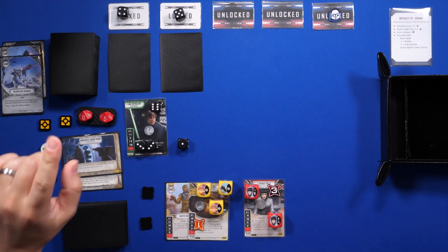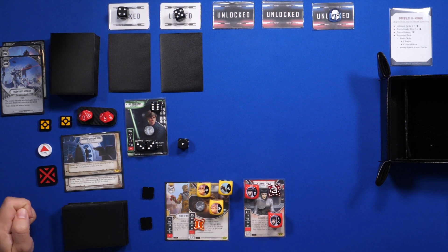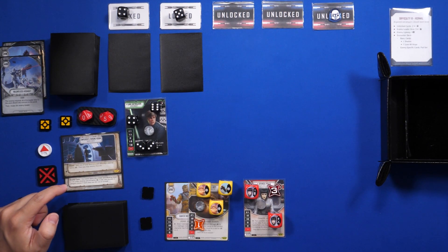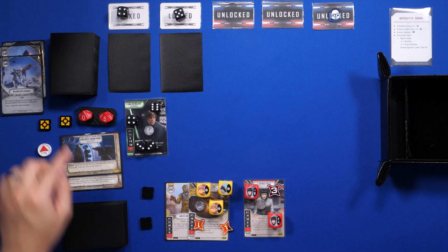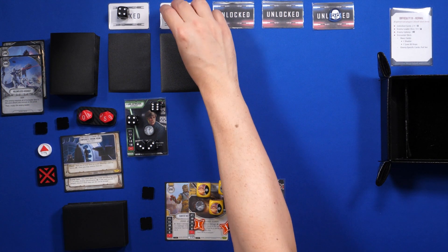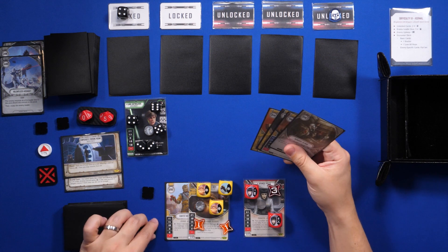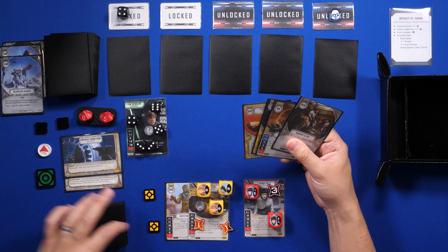Now Luke will go ahead and claim the battlefield. He has the battlefield and resolves the enemy claim ability: the enemy turns one of their dice showing blank to the side showing special and then resolves it if able. He resolves his special and I put 1 unblockable damage on Jabba the Hutt. That looks like it's it, so now we move on to upkeep. During upkeep, Luke will gain 1 resource as per normal difficulty and he'll advance to gain an extra character die. We go ahead and replenish his hand.